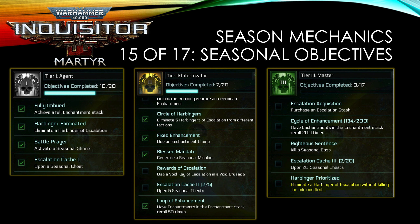Next is the seasonal objective, which is unique to Season Six — the Season of Escalation. Most of it doesn't concern me too much. The one that seems tricky is the tier three master challenge: Harbinger Prioritize — eliminate a Harbinger of Escalation without killing any minions first. This is difficult because your skills might accidentally hit a minion, even with a single target beam if a minion gets in the way. I may try it at lower difficulties to one-shot or very easily kill the Harbinger without touching the minions.